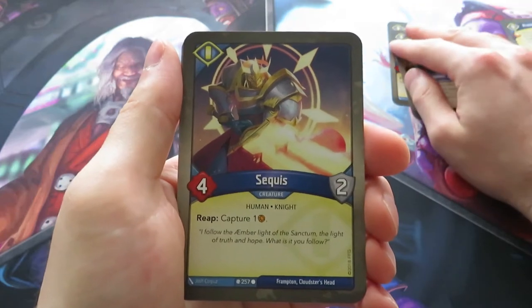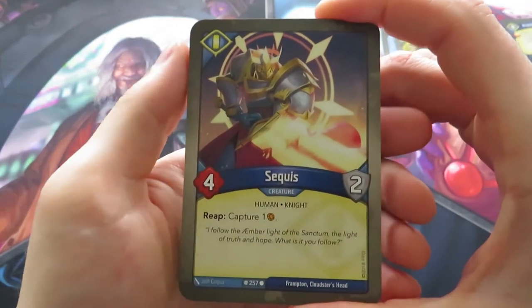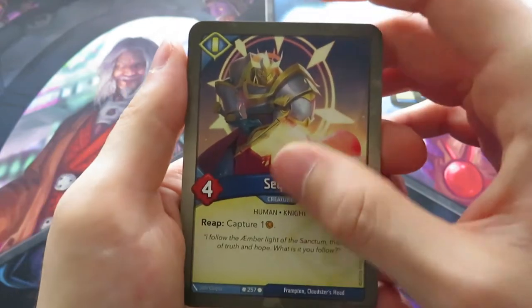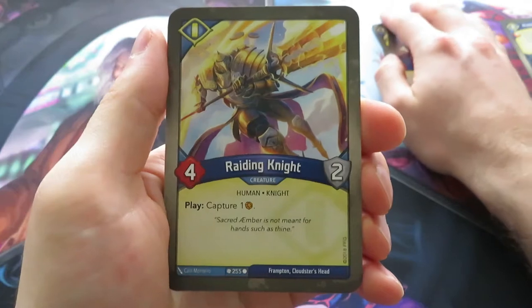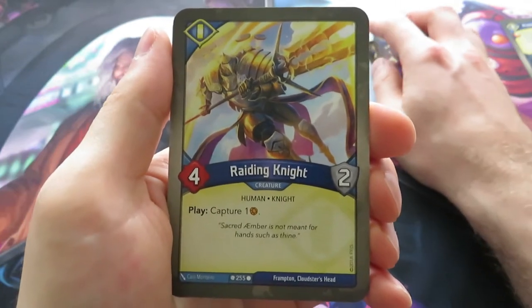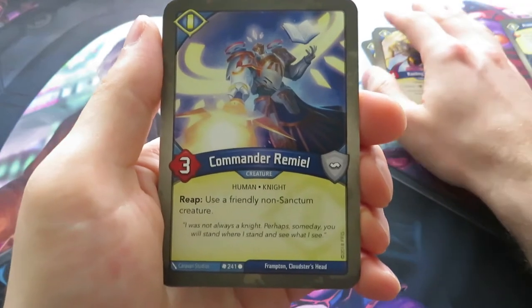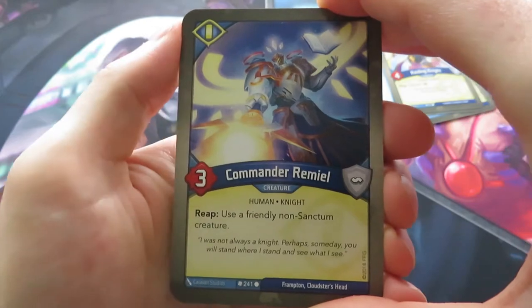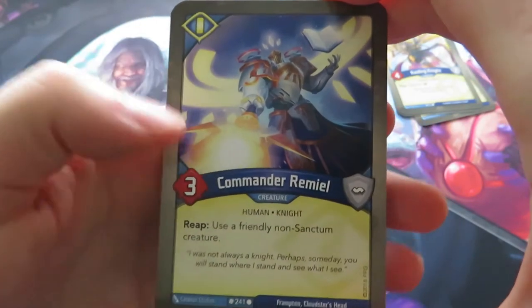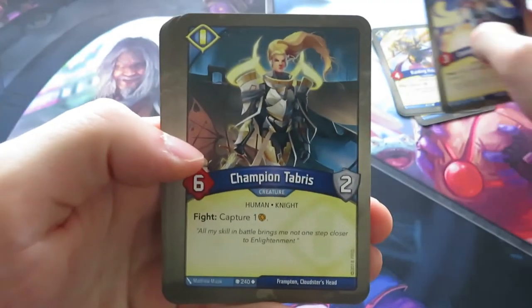Then we have a Sequis — a four power, two armor creature. Reap: capture one Amber. That's a nice ability. We've got a Raiding Knight, another capture — just a straight up capture one when you play it. And a Commander Remiel — that's a three power, and when you reap with it, you can use a friendly non-Sanctum creature.